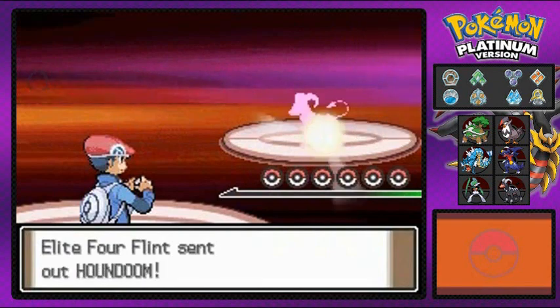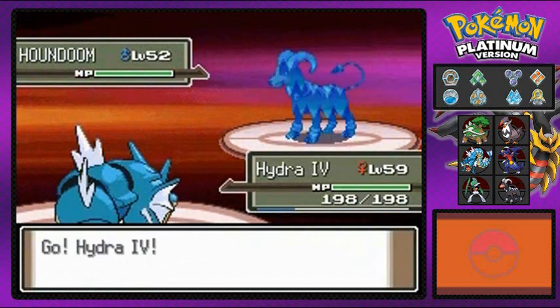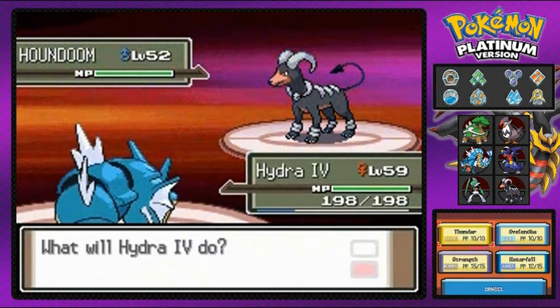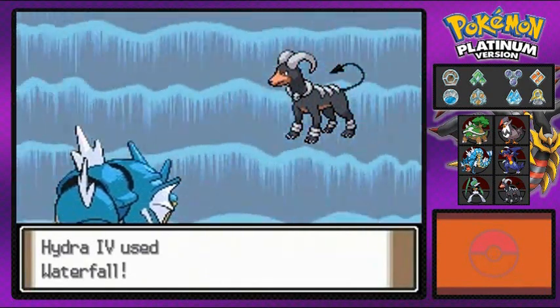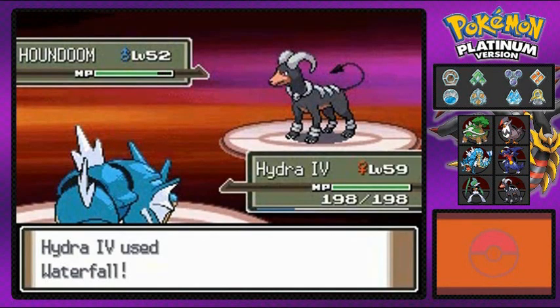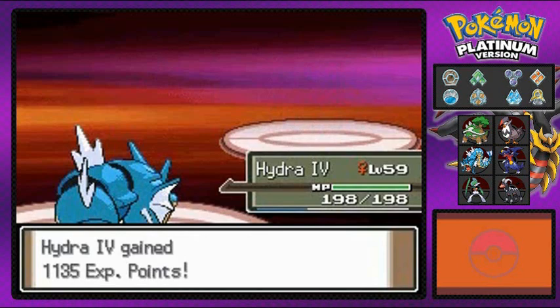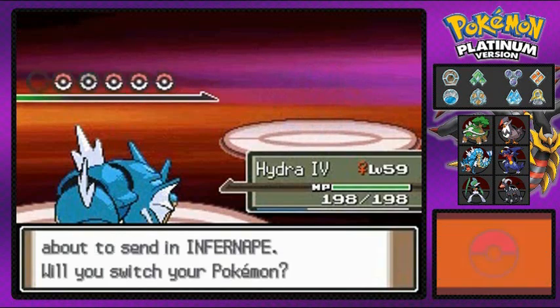So here it is: Elite Four Flint coming out with his Houndoom and I'm going to be coming out with the same Pokemon right here — Hydra number four, because he is an awesome Pokemon. A destroyer Pokemon, maybe a destroyer god? I don't even know. But here it is: Waterfall attack. Oh yes! Say goodbye to Houndoom right there. We're feeling it. Okay, let's see what's next.